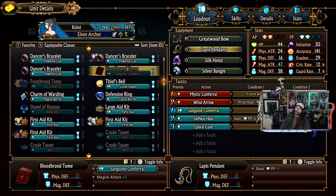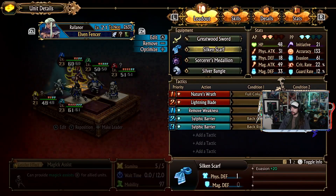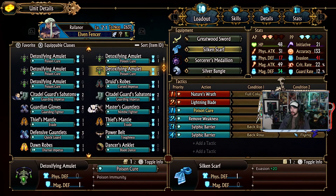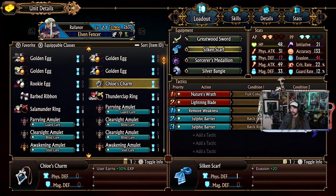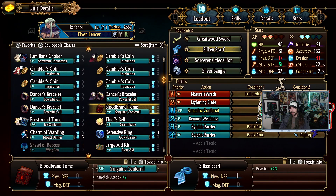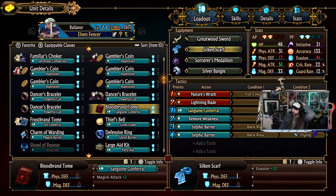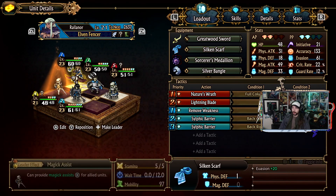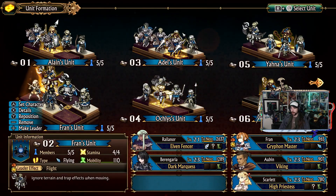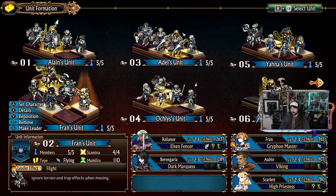Wait, why am I getting confused? It was the Elven Fencers that could equip tomes - that surprised me. Yeah, it was Elven Fencers that can equip the tomes, so I can always factor that into a build or squad if I want. I got myself super confused there - but yeah, I realize that the Elven Fencer does actually work pretty well, so this is the same kill squad here.